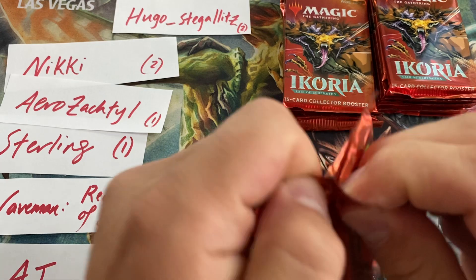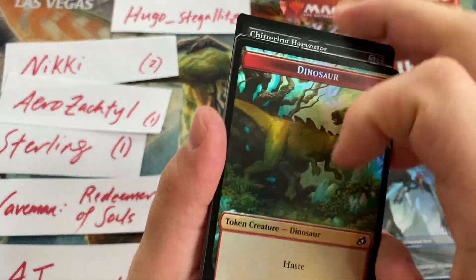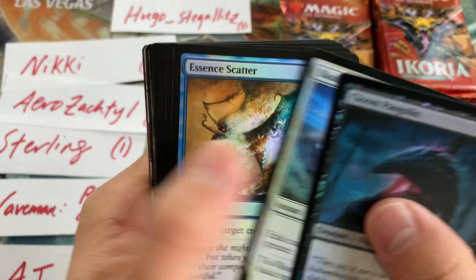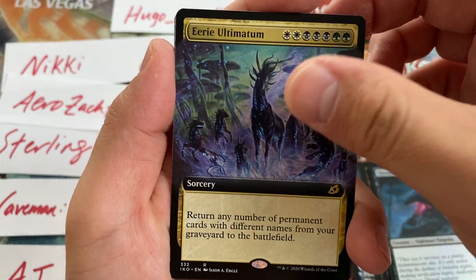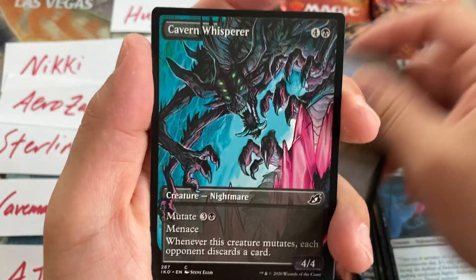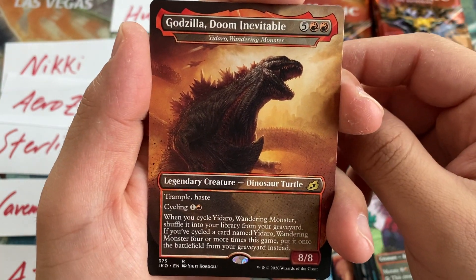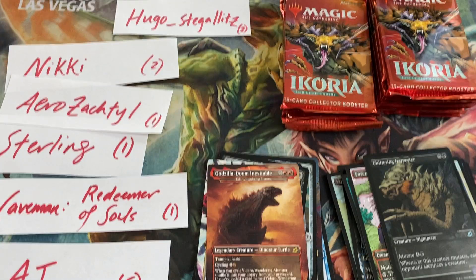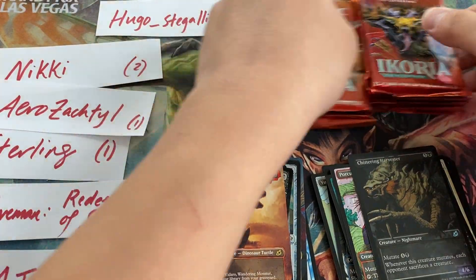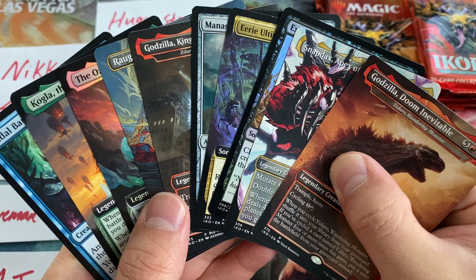Pack number two. Got a token and some foily boys. Here's our commander card: Manascape Refractor. An Eerie Ultimatum, Extinction Event, Cavern Whisperer, Porcuparrot — hey, a mythic! Snapdex, Apex of the Hunt. And our Godzilla is Doom Inevitable, plus a Chittering Harvester as our foil. For Hugo Steglitz, here is your loot — not too bad. Got a Triome, got a foil box topper Ozolith, and these nice showcase art Mythic Apexes. Probably my third favorite, only behind Triomes and Foil Mythic Godzilla.